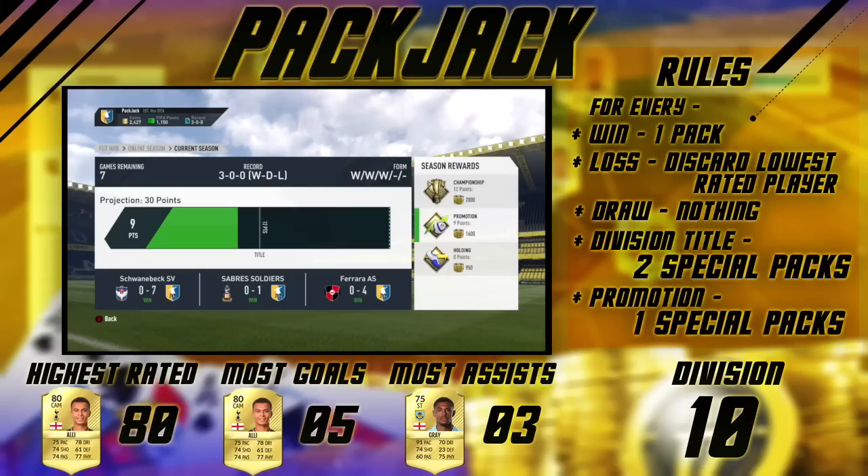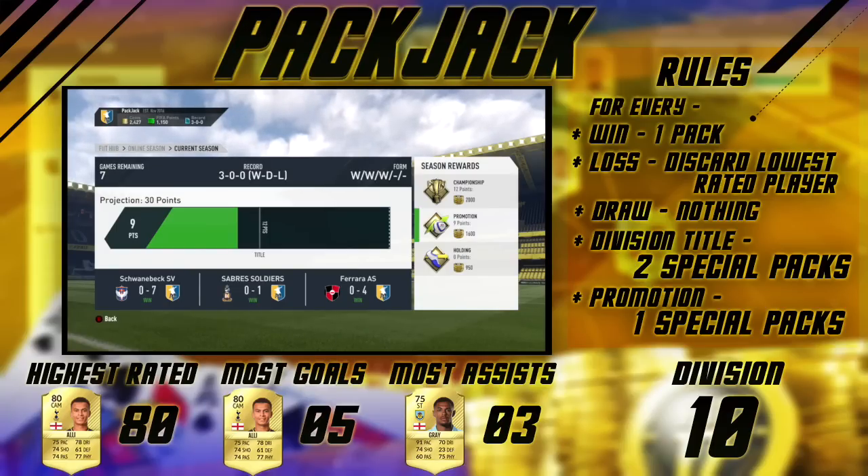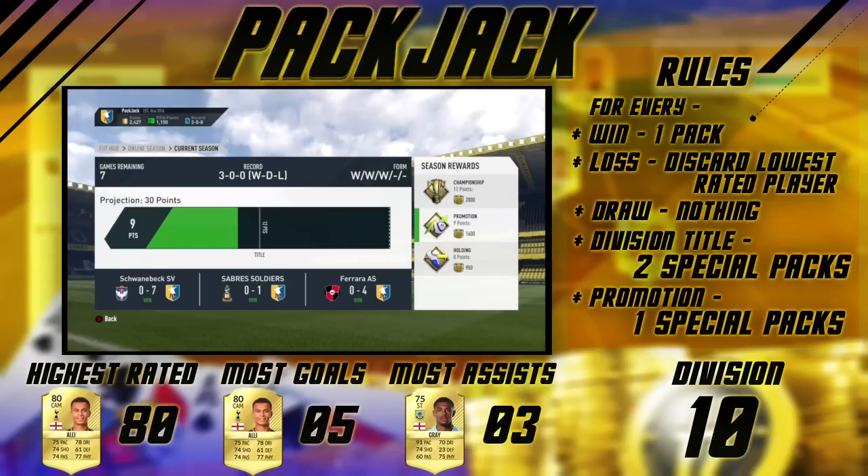Dele Alli has the most goals with five. Andre Gray, another loaner, has the most assists with three. We are in Division 10, but not for long — next episode hopefully we will be in Division 9. If you guys are enjoying this series and have enjoyed the first episode, drop a like on this video. Let's smash 100 likes — make sure to subscribe for more FIFA 17 Ultimate Team content, and I will see you guys very soon with another episode of this series.